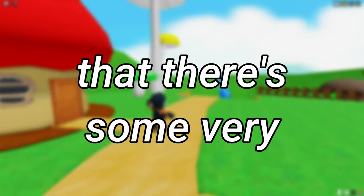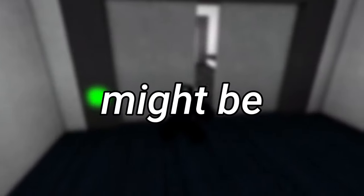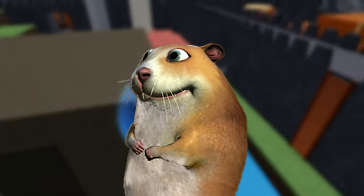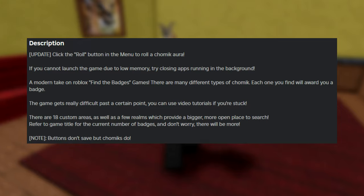Alrighty boys, so it's come to my attention that there are some very unusual games on Roblox, and from the looks of it, these games might be kind of weird and random. The first game we have is called Find the Chomix, developed by Roblox with Chomix. It's pretty much a game where you have to find all of these hamster-looking guys. Long story short, it's a modern take on Roblox's Find the Badges games, so let's get to it.